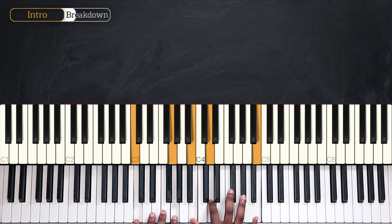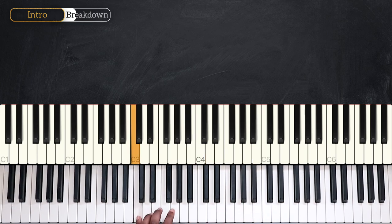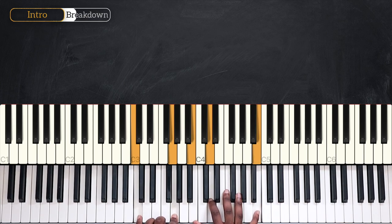Then I have C major nine: C and G on my left, B, D and B. So just like G, I'm going to play the top note alone — B — hold that note, and then play the rest: C, G, B and D.